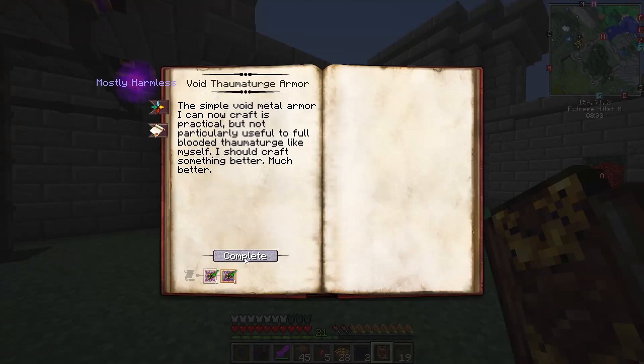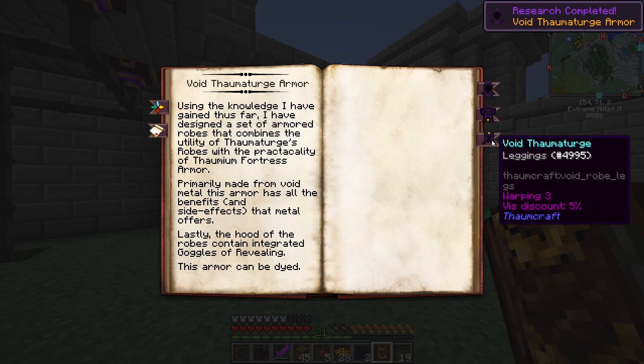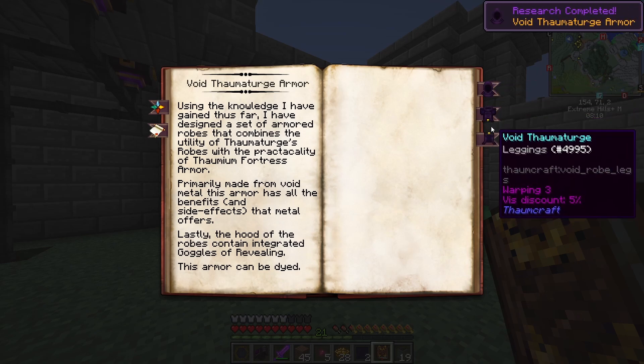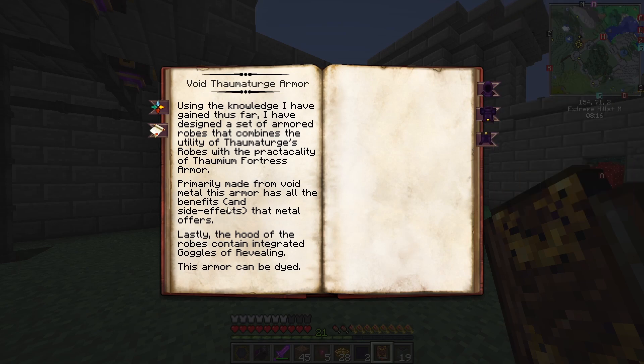Now we can do the Void Thaumaturge armor — let's get that one going. Now we have Warping 3 plus a V discount of 5% on each piece, so that's 15% total. That should be good.